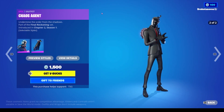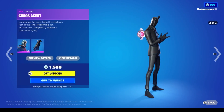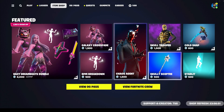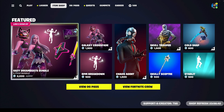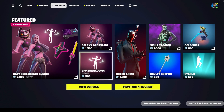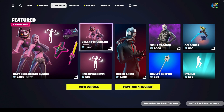Also in the shop today we have Chaos Agent. He comes with a couple different versions — you get his default and his goopy version. Personally I like the default version; I like the mask. It kind of reminds me of Ghost, the band. The Hazy Dreambeats Bundle is 2,000 V-Bucks, just the outfit is 1,500, and the BPM Breakdown emote is 500 V-Bucks. I feel like the bundle's definitely a good price, but not so sure about just the individual skin — that came kind of steep in my opinion.